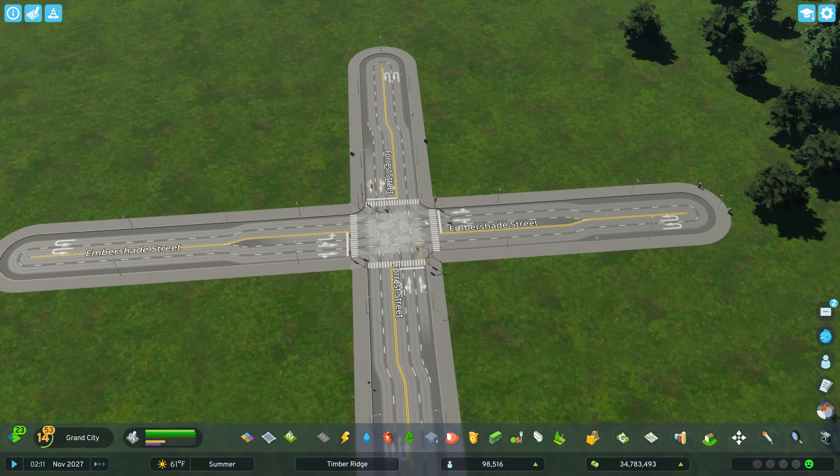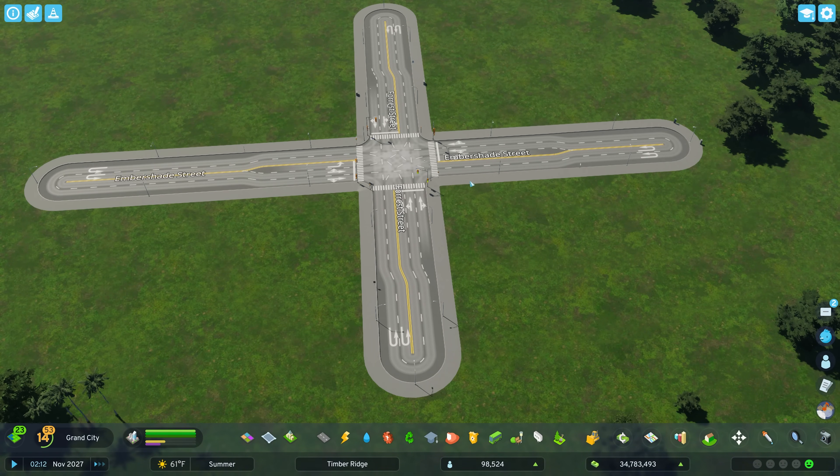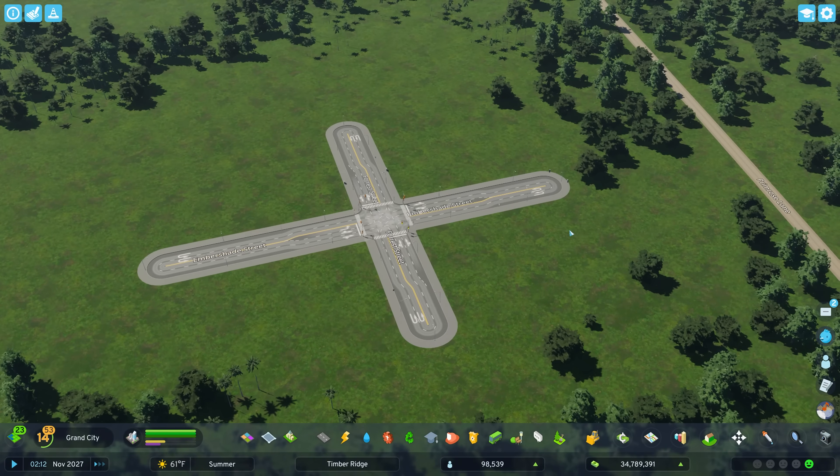Road builder allows you to create the different variations of the road as well. But that is how you can do a dedicated turn lane without mods. I hope you found that useful. Let me know if you have any other questions that I could answer or show you how to do in the game — leave a comment down below. Thanks for watching and I will catch you next time. Take care.